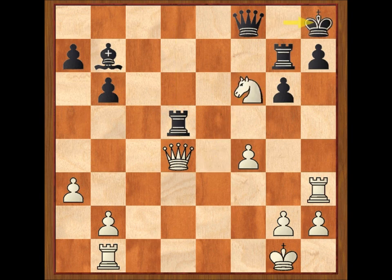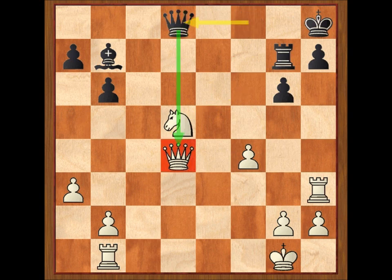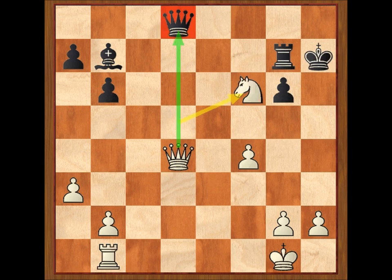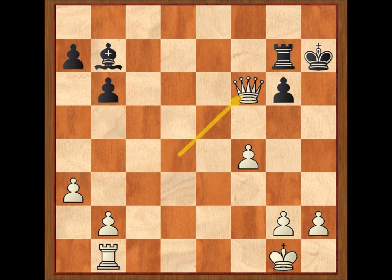El peón no se puede capturar porque a Por D5 se contesta con caballo F6, jaque, rey H8, caballo por D5, ganando una torre limpia, porque ni siquiera se puede clavar el caballo con dama D8. Los trucos tácticos continúan: torre por H7, jaque, rey por H7, caballo F6, jaque, y es la dama negra la que se ha quedado en el aire. Dama por F6, dama por F6: un recurso táctico muy bonito, pero que se quedará solo en eso, porque Tartacower lo tenía todo previsto.